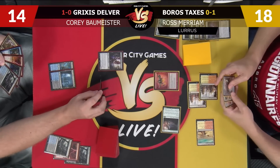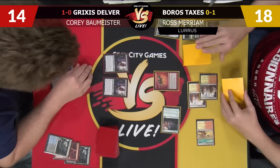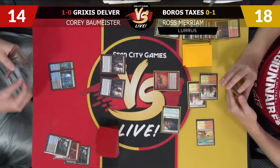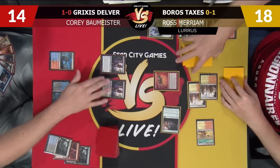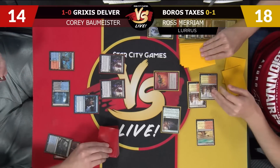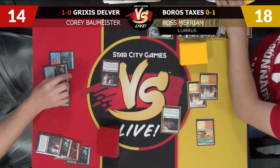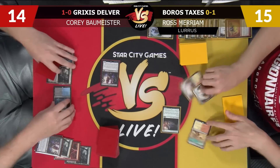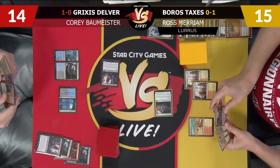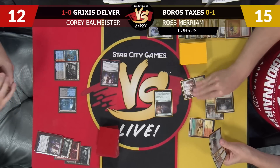That was a dangerous draw on my part. You need to mill two more because they each trigger each other — they trigger other rogues. Well, that changes it — seven total. That changes my play. I'm going to Thoughtscour you and attack for six. I'll go to 15, play a land, and pass to you. Attack for two, go to 12. I will play a Smuggler's Copter.